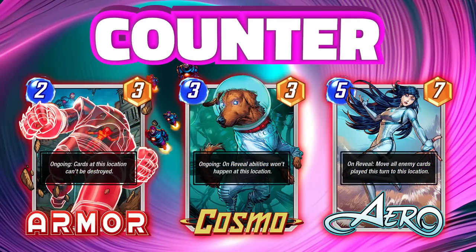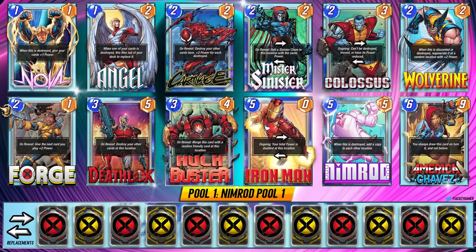Whether you're playing against or with Nimrod, you should know the counters. The main three are Armor — which will prevent you from spreading Nimrod — Cosmo, and Arrow. All will swiftly shut down what you're probably trying to do. And now with all that, let's jump into the decks.